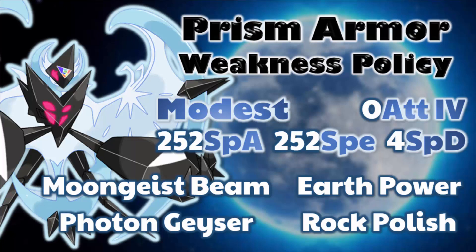With Rock Polish and Weakness Policy this Pokemon is going to be a very scary threat to face in battle, making an impact in the Ubers metagame. There are other options — you can sub out Earth Power for Heat Wave, or swap one of its STABs for Heat Wave or Earth Power depending on what your team's coverage lacks. But the Weakness Policy set with Rock Polish and three attacks is my set of preference. Let's move on to the next set.